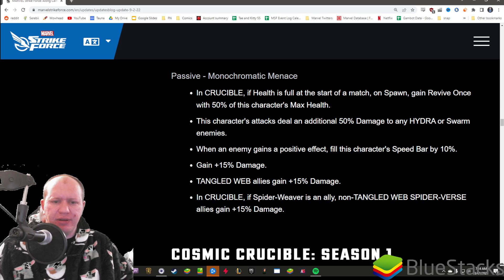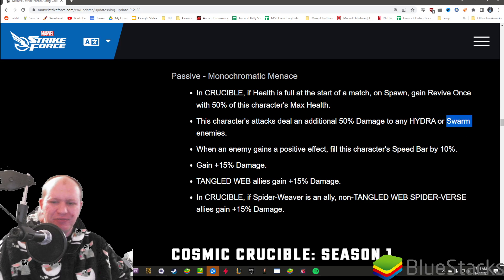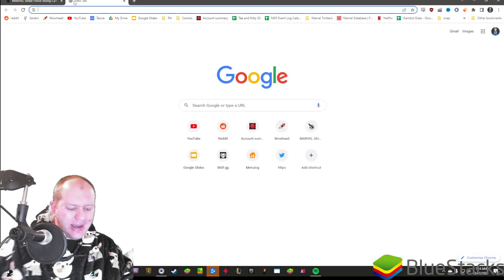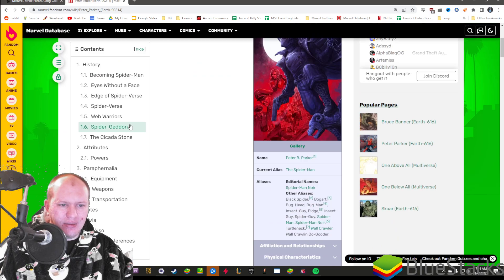His passive: in Crucible, if health is full at the start of the match, on spawn gain revive once. He gains an additional 50% damage to any Hydra or Swarm enemies. So he's really anti-Nazi, because Swarm is a Nazi if you did not know. I actually did not know that Spider-Man Noir was super anti-Nazi.